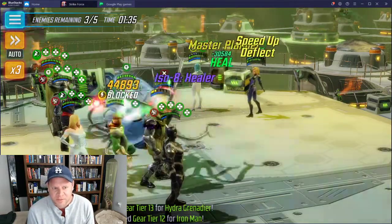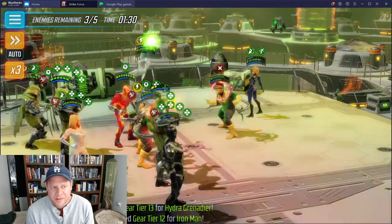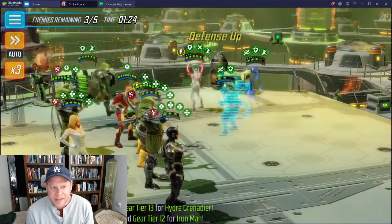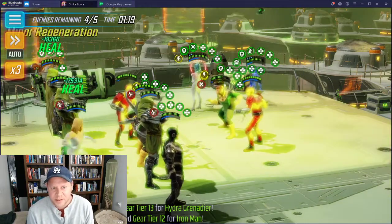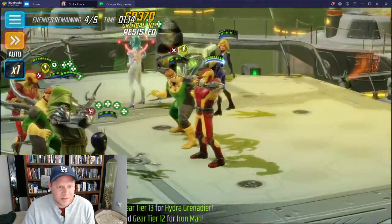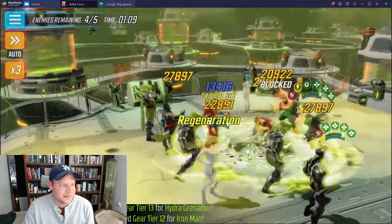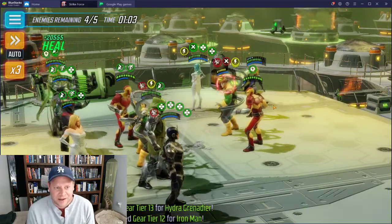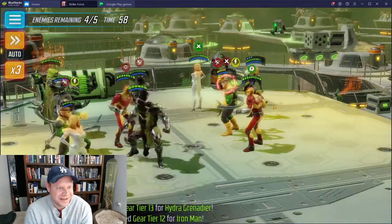These guys have heavy, heavy sustain. I was really wanting to play the mechanics of Doom himself but once I'm through that this is really just about clearing it out. With Invisible Woman and Emma there's a high timeout potential - Doc just blocks everything. Invisible Woman - I might actually lose this again due to a timeout. Part of the mechanics of these fights is actually just their timeout mechanics. I need to get Doc Ock out of the fight right now.